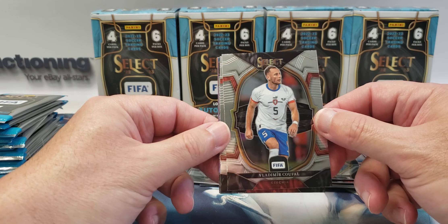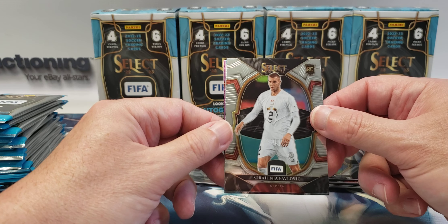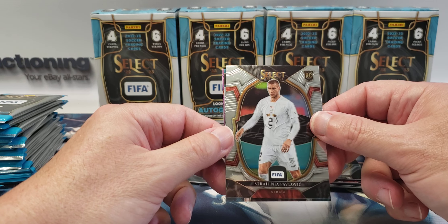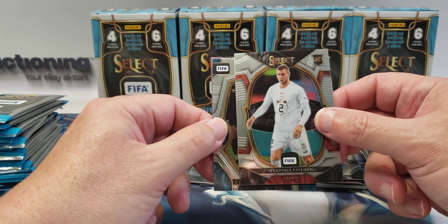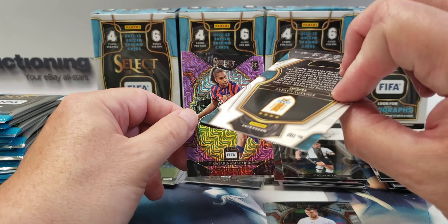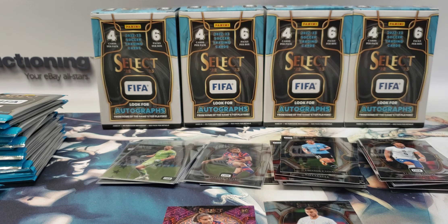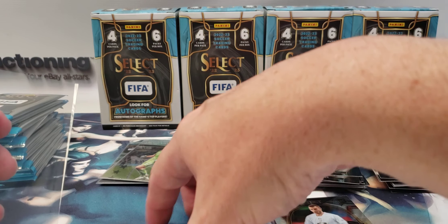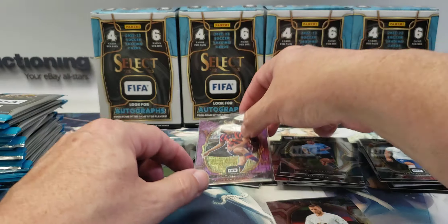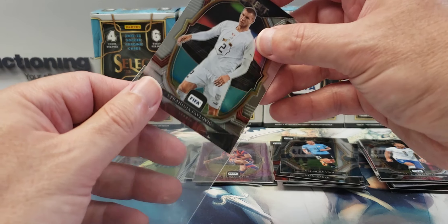Vladimir Kufal. Strahinja Pavlicic — rookie, I'll sleeve him up. Edinson Cavani, that is mezzanine. And Katrina Macario — purple mojo, rookie!